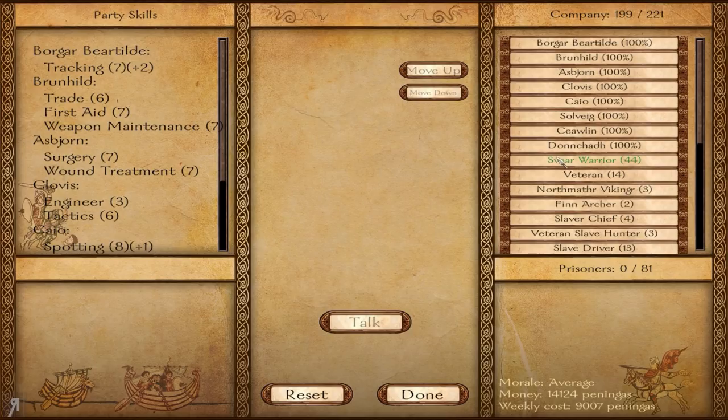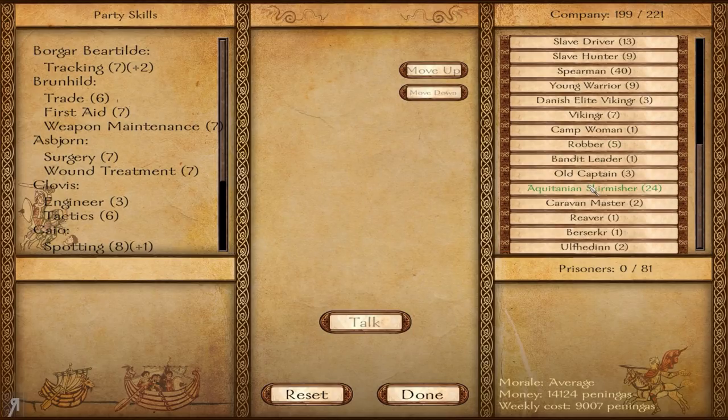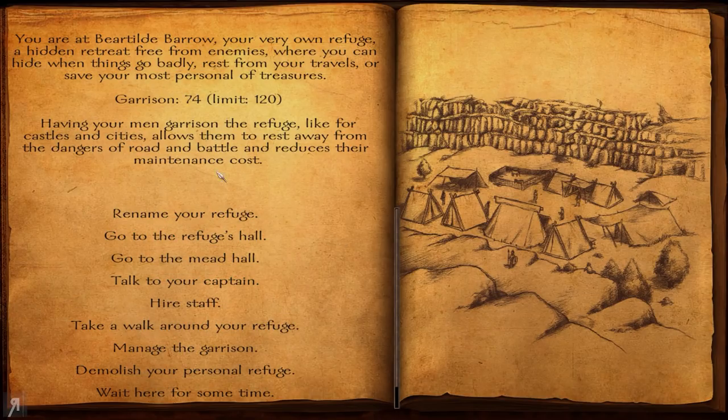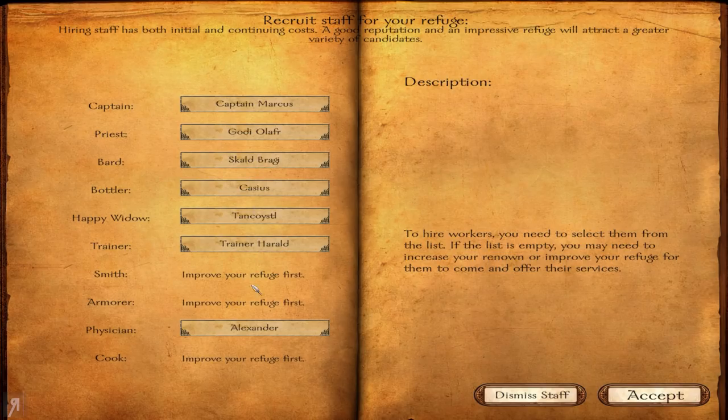I have assembled an army that is maybe good enough to participate in that siege I outlined in the previous episode — hopefully it's going to work. We're here at Beartild Barrow and I'm going to be showing you around a little bit. My refuge has been upgraded and as a result I've been able to recruit all of these additional people. If I improve it further, I'd be able to hire a smith, a weapon smith, an armorer, and a cook.